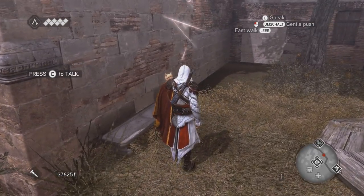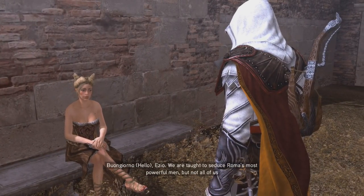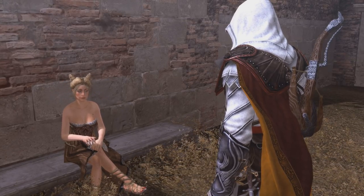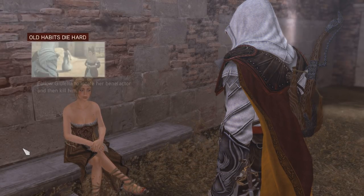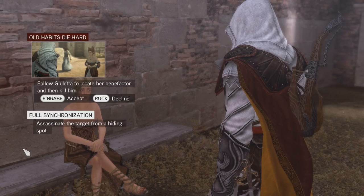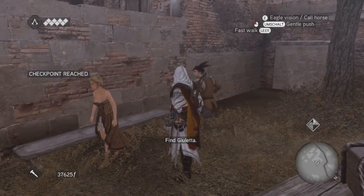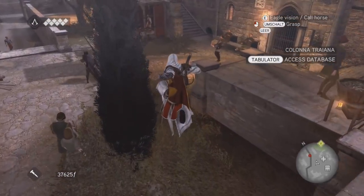So what do you need me to do? I hope I'm not supposed to beat up anyone. Buongiorno Ezio, we are taught to seduce Roma's most powerful men, but not all of us have been able to resist their charms. Follow Giulietta — I suspect she will lead you to her benefactor. Old habits die hard. Follow Giulietta to locate her benefactor and then kill him. For full synchronization, assassinate the target from a hiding spot — like a haystack. Alright, I need to find Giulietta.